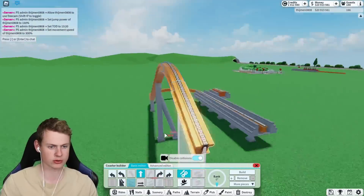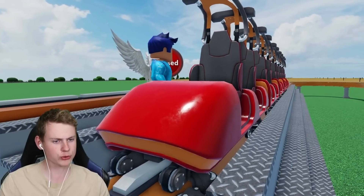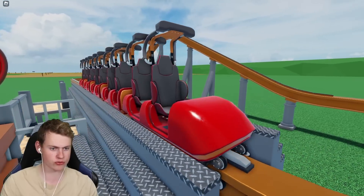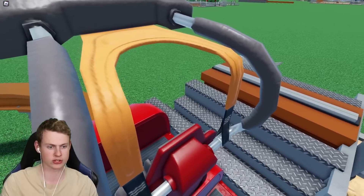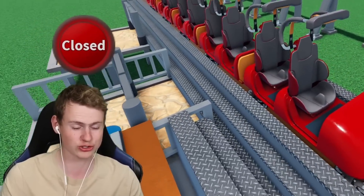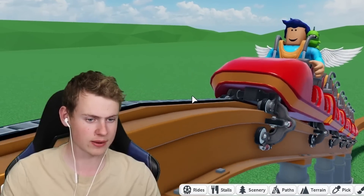Let's just place a turn or something - we're going full JLip mode. With some brakes, there we go. We can get a better look at the trains. I don't think it's based on a real-life model - it's definitely not the RMC one. It has vests for restraints, which is almost the same as the new-gen Vekoma with these vests. I really like the seats themselves and the bogey sets. You can even see the bolts going through the supports into the track - it really works and I kind of like it.